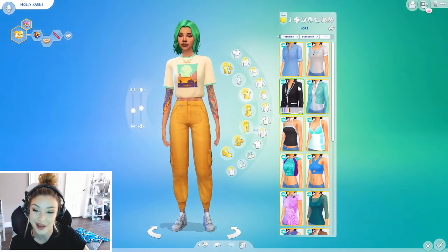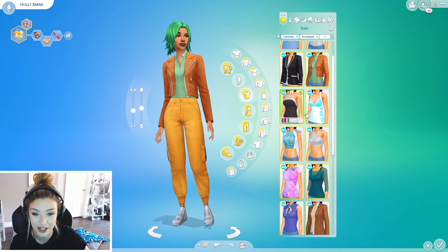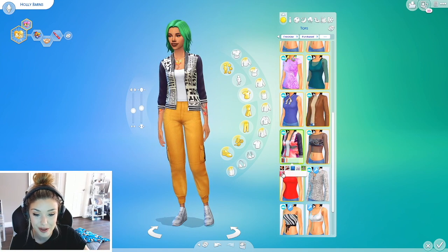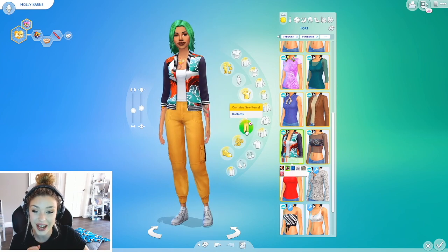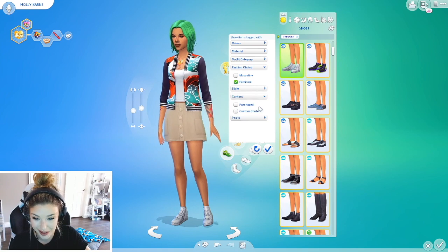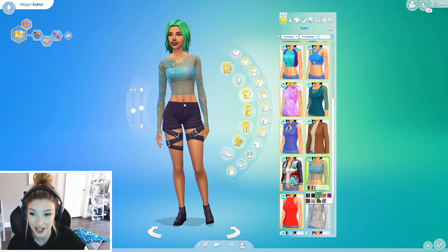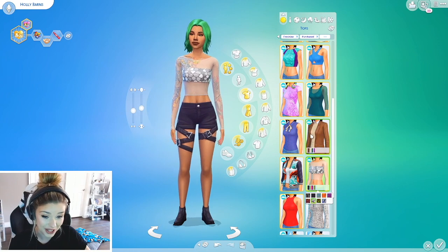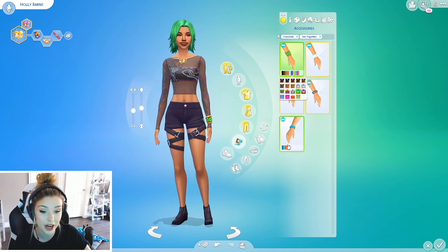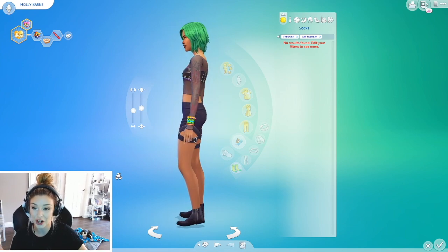Let's see what we can do for her outfit. Get Together has some interesting items. She kind of had a laid back style but I think it might be fun to give her something like this. Oh, this matches her hair — there's one in here that matches, that might look kind of cool. Her tattoos kind of make this shirt look cool. Maybe for accessories we can get it to match her hair, and I'll give her a green one on this side. I like it. I think that's what we're going to go with for our girl Holly.